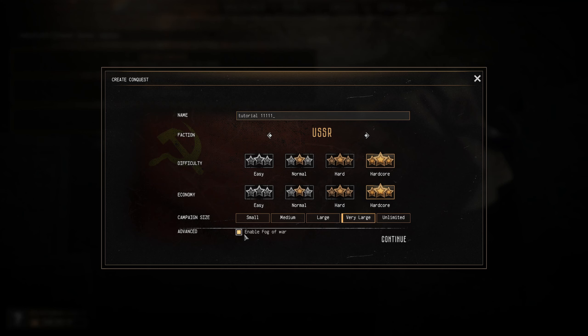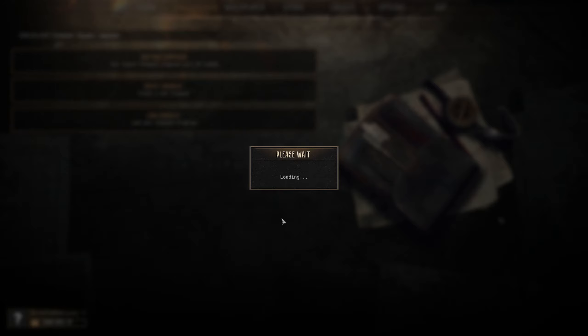Very Large is normally the best option. Enable Fog of War - I would say yes. Fog of War makes the game a lot more tactical, but if you're just starting out you may want to turn it off so you can see enemy units easier and get used to the game. Personally, keep Fog of War on - it will make you a better player in the long run. So we'll set up: Germany, Hardcore, Hardcore, Very Large, and go into the conquest. It'll take a few seconds.